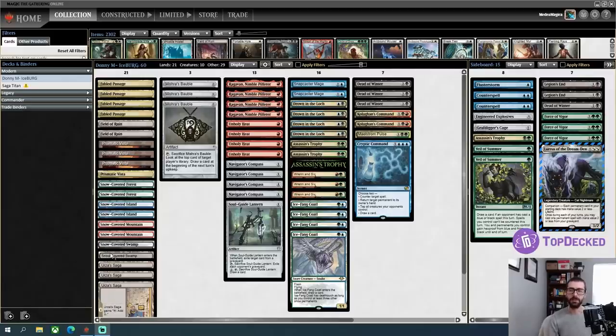Hello folks, Phil Gallagher here for another Modern video. Today we're going to play with a deck that has the best deck name I've ever seen in any format. We're going to be playing Modern Iceberg, spelled with a B-U-R-G — B-U-R-G as in the colors.